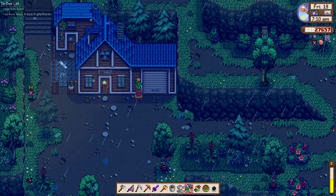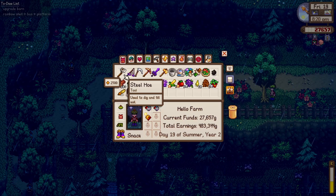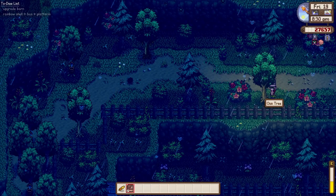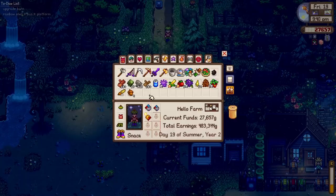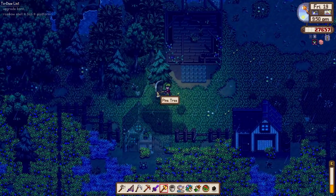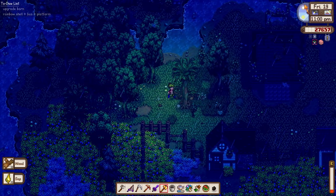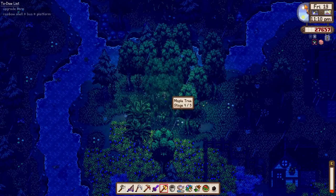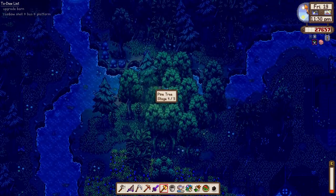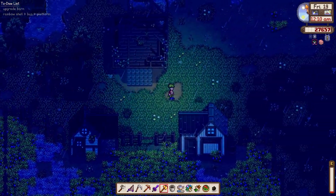Demetrius says he can't say he's thrilled but maybe I'll prove him wrong. Robin is stone cold about the news. Leah made a bear sculpture — she's so talented. We need to cut more trees since we need about 400 wood to upgrade the barn. We found a secret book — reading it grants some foraging experience! We got some experience for foraging and gathered 280 wood so far. It's about 10 PM — let's keep chopping. Almost 400 wood, but our energy is running low at about 10%.